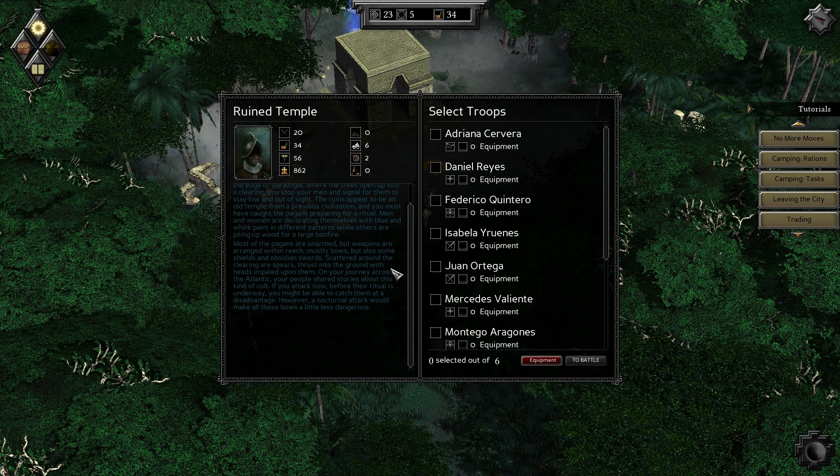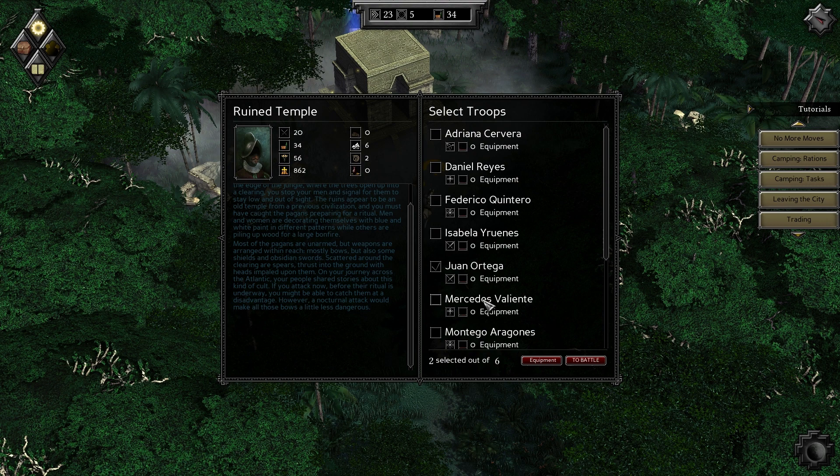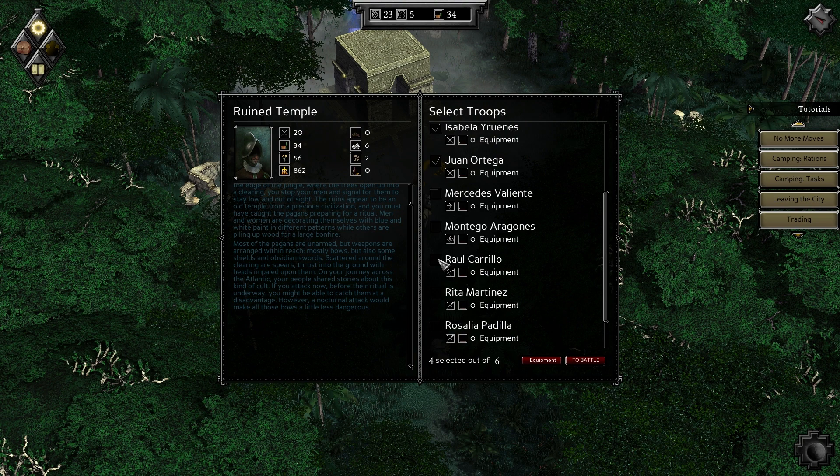Let's bring a soldier — plus two, that's a soldier. Also a doctor would be nice. A hunter, another soldier, and one more hunter. Do I have more soldiers left? Yep. Let's bring her.